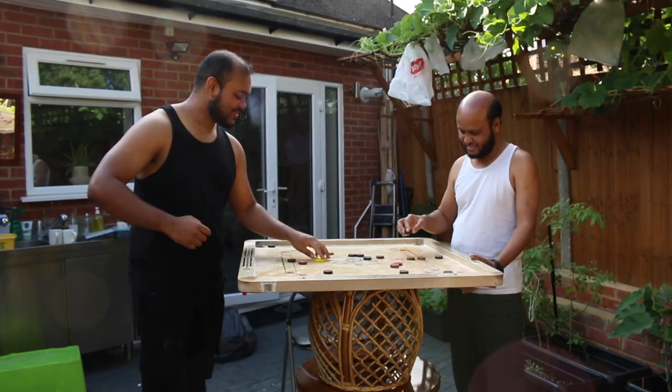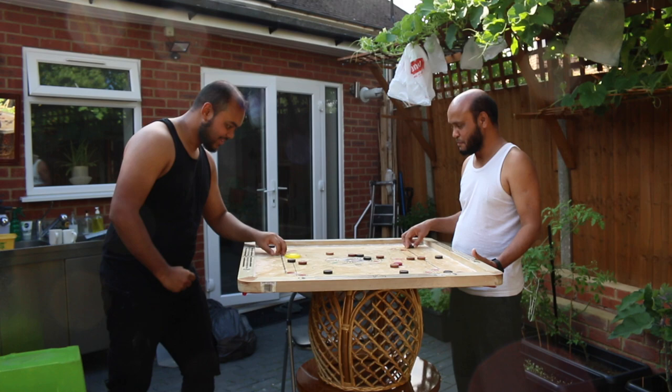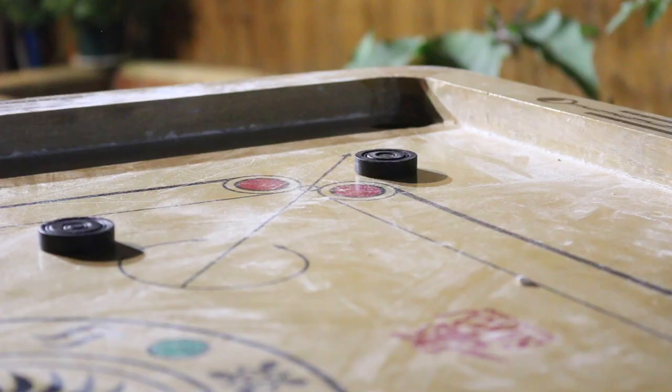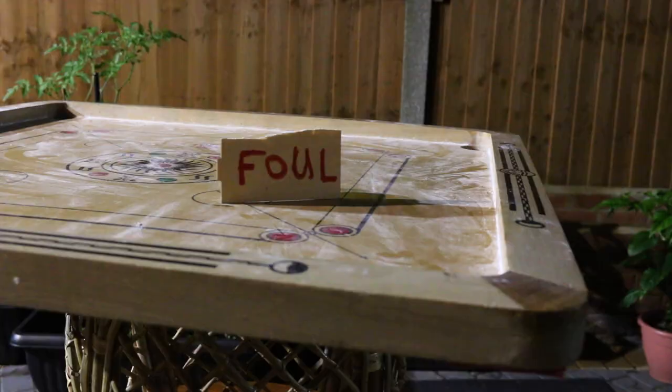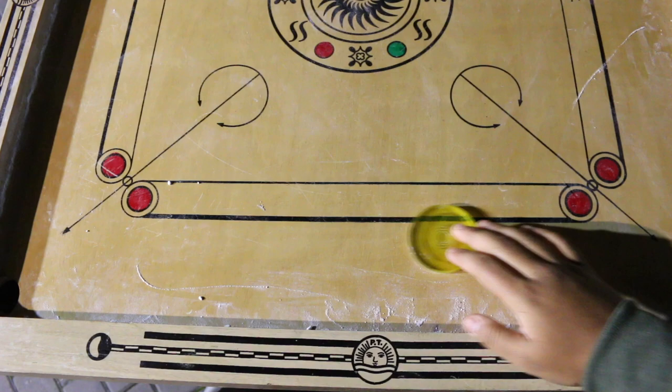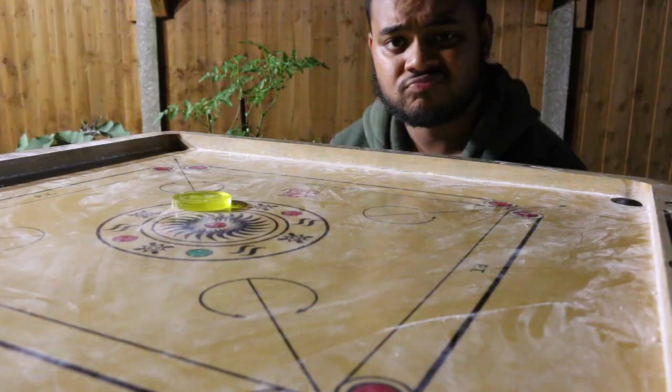Until you commit a foul. What are the fouls, you ask? Well, pocketing an opponent's coin is a foul. A coin leaving the board is a foul. A player's final piece being pocketed before the queen is a foul. Positioning the striker incorrectly is a foul. Yeah, it can get complicated.